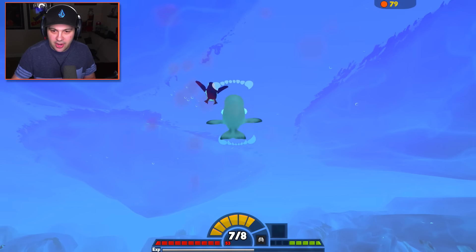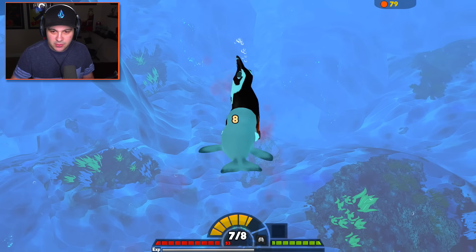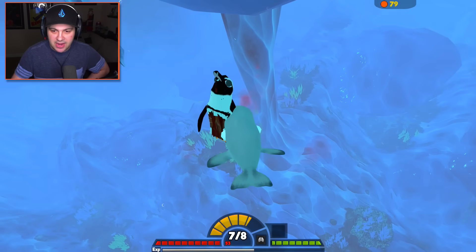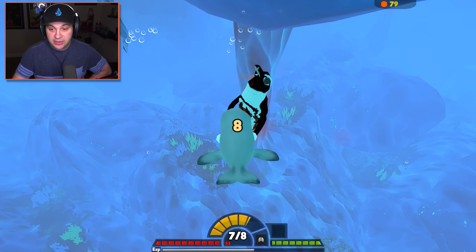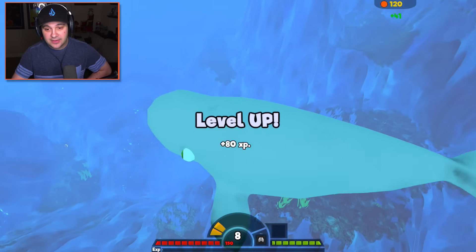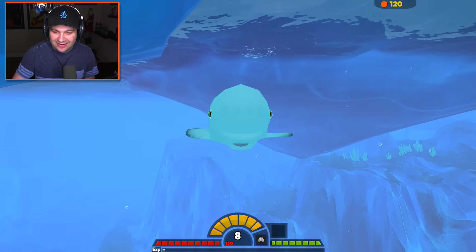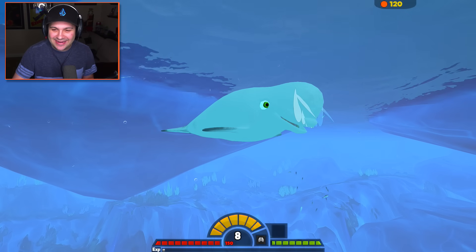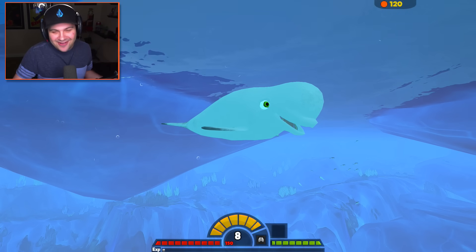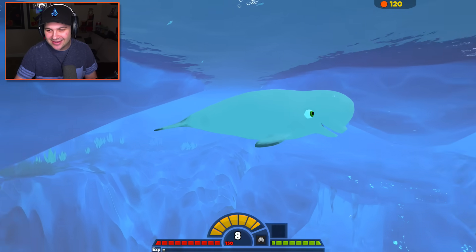Let's take this guy down. Where are you going? Stop. Stop fighting. Just stop flapping those wings. All right. Good. Thank you. I appreciate that. You're going to turn me into a giant beluga, and for that I am forever grateful. Yes, there it is — big old beluga! Let's check him out. Oh, he's so happy. I love it. I love the animal designs in this game. They're so stinking cute.